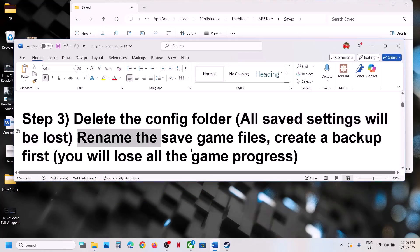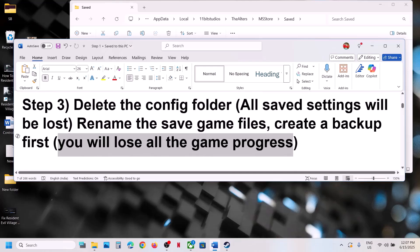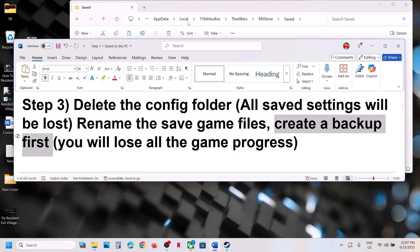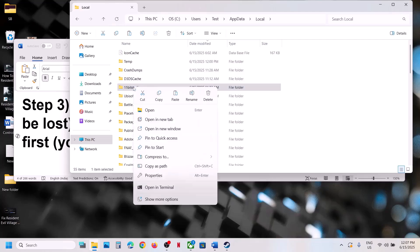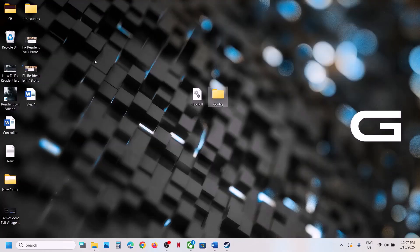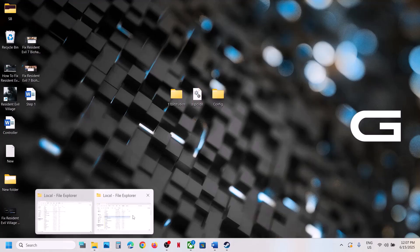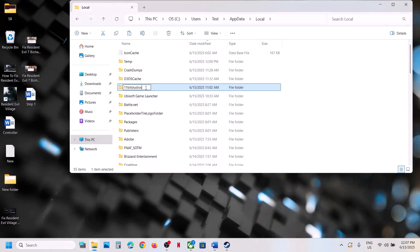If that does not work, for Steam users, rename the saved game files. Warning: renaming the saved game files will cause you to lose all game progress and start from scratch. If you agree, first create a backup — copy the 11 Bit Studios folder and paste it to the desktop. Then right-click the folder and rename it, adding '.old' at the end. Then launch the game and check.